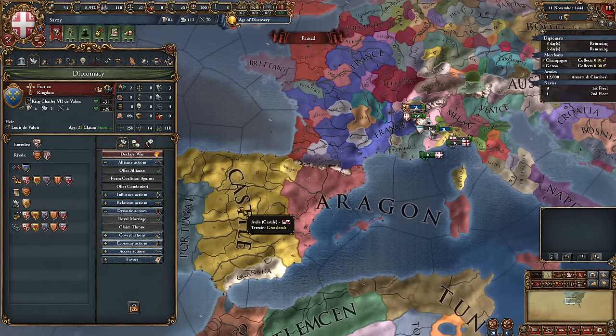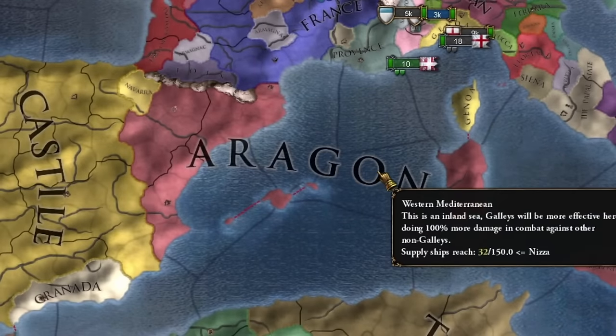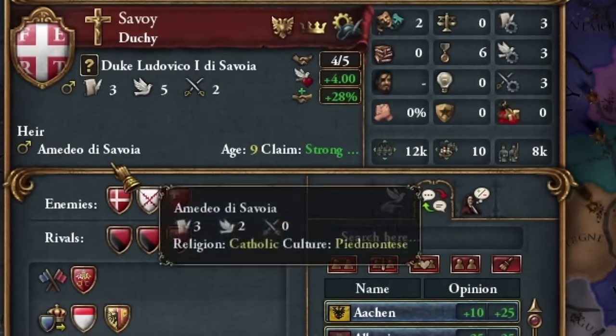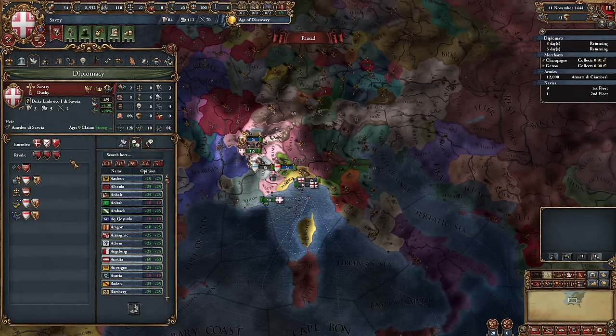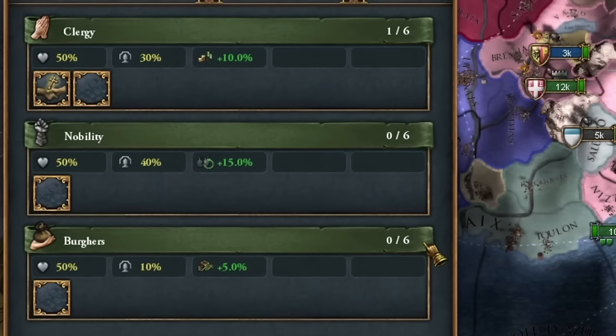Unfortunately France competes with Castile, so I can't ally with them. It's a shame because Spain could have helped with the conquest of the Kingdom of Aragon, as seen in the mission tree. I'm not setting rivals in the first month — I'll wait to see how the global situation unfolds before taking diplomatic action.